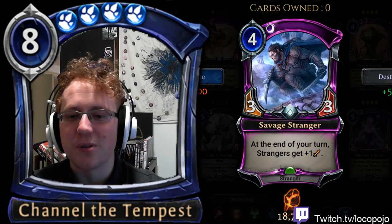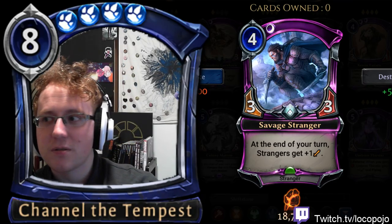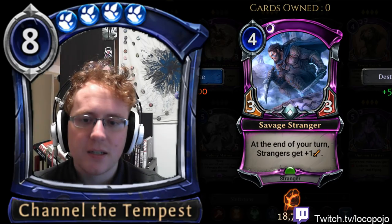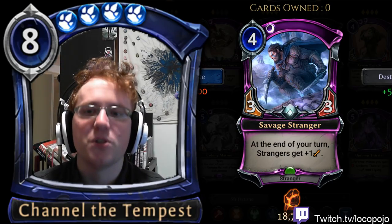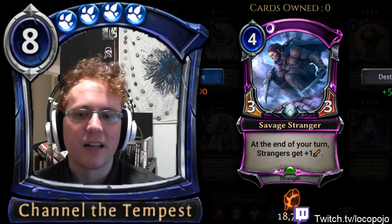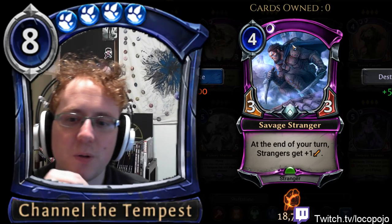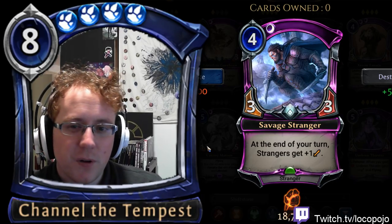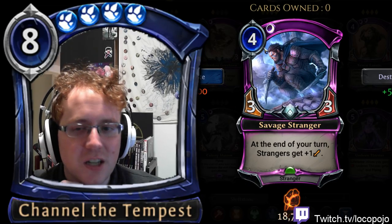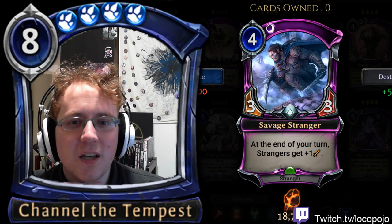Savage Stranger: 3/3 — at the end of your turn, Strangers get plus one strength. There are enough Strangers now to make Strangers pretty good in Eternal, but Savage Stranger is probably not fast enough or correct enough for most ranked decks. It might be useful in a very specific Stranger build. In draft, it's quite reasonable — it's a 3/3 that almost immediately becomes a 4/3, which is a very reasonable stat line for four mana. It also buffs your Fixer Strangers and has a discount Champion of Cunning effect. Well worth playing, especially if you have Soaring Stranger.